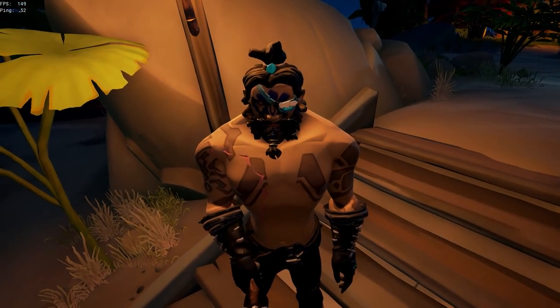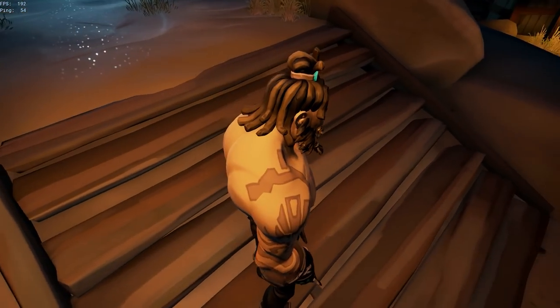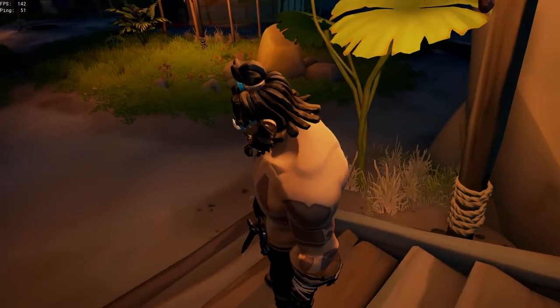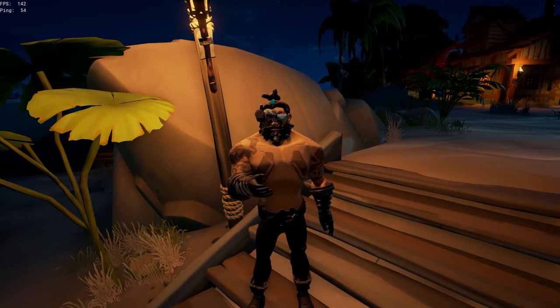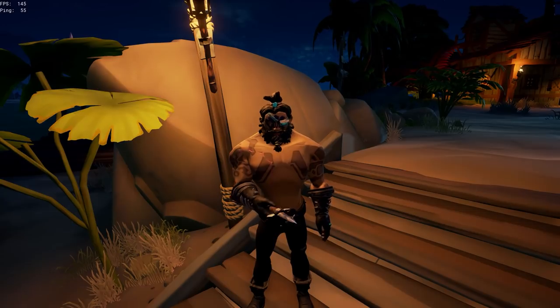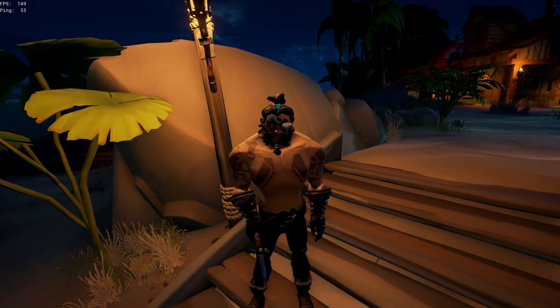The Frostbite Top Knot Hair has a main center gem at the top tying it off. Personally I think you look a little too much like a peacock or something, so it's not for me. But if you want to give your pirate a cool gem in your hair, go for it. This is what it looks like on my pirate — take it as you will.